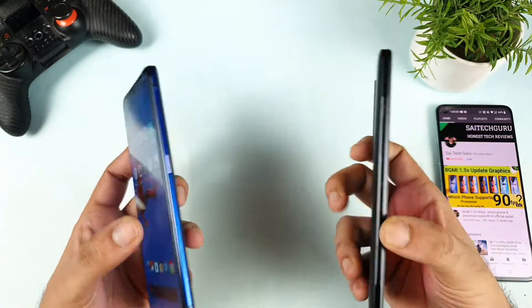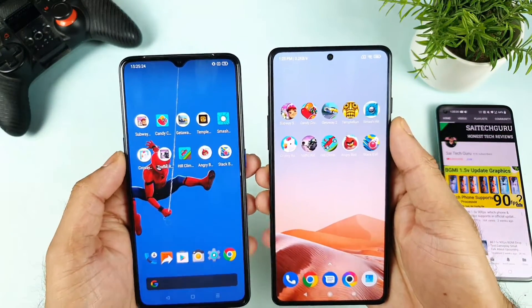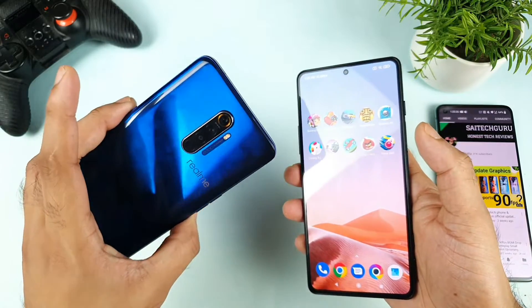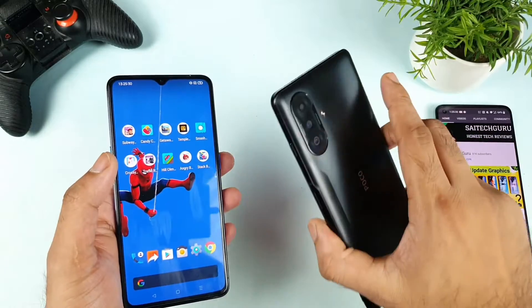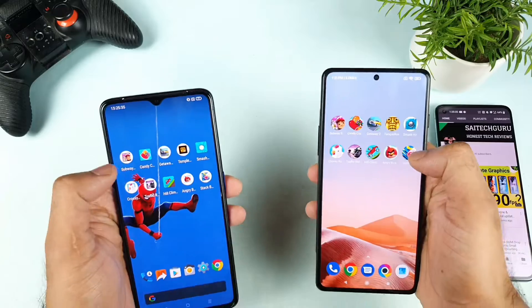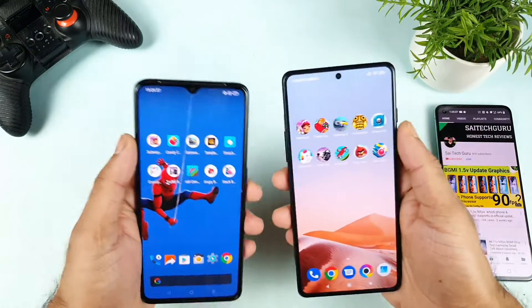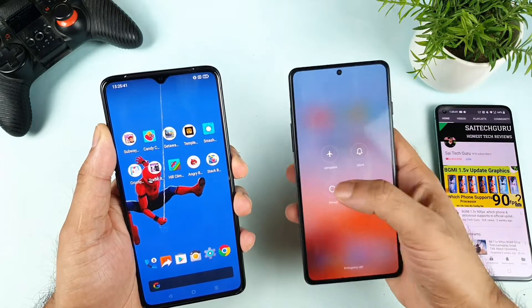In this RAM management and speed test, I'll try to use 10 games which are completely mini games. The Realme X2 Pro has got the Snapdragon 855 Plus chipset and 8GB RAM, and the Poco F3 GT has got the Dimensity 1200 chipset. Let's see which phone will open these games faster and how much difference we can actually expect between these two phones.